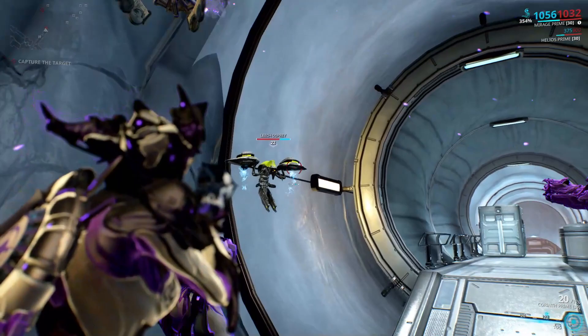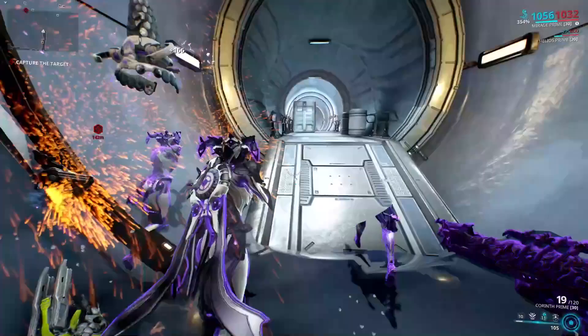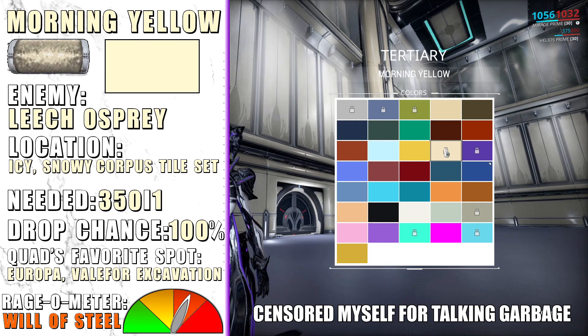Morning Yellow is dropped from Leech Ospreys — extremely tough enemies to farm, not because they are strong but because they are so rare. They can be found on Corpus icy or snowy tilesets and Lua. I would suggest doing any endless mission on Europa, Neptune, Pluto, or Lua — this one will be tough to get.